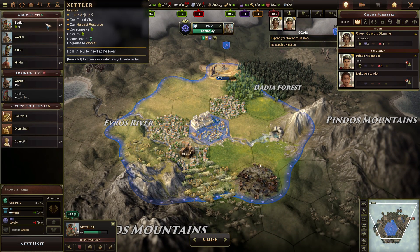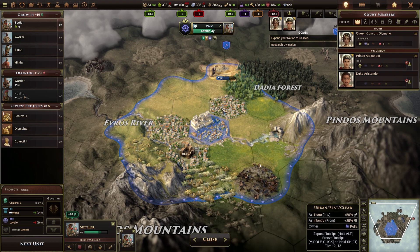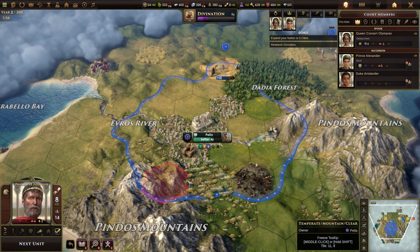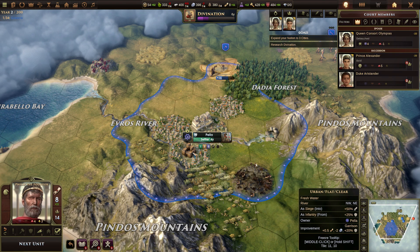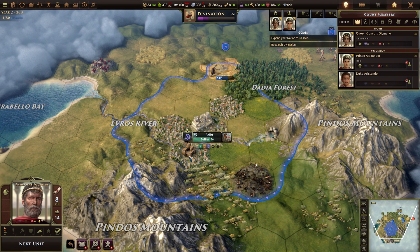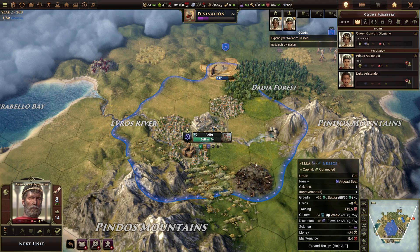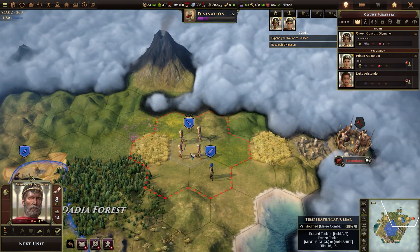We're doing nothing. Why am I wasting my time? I need a settler at the very minimum, and a worker, and another warrior. Nine years. Oh my God. That's Pellia. I don't even know what that is.